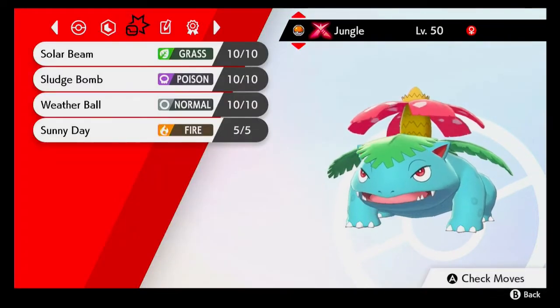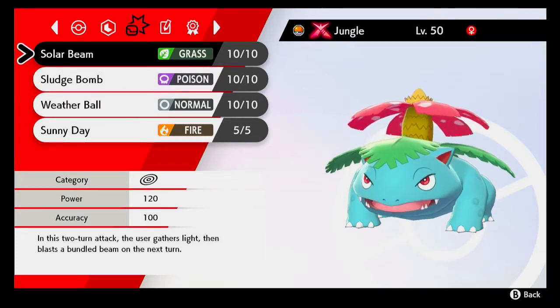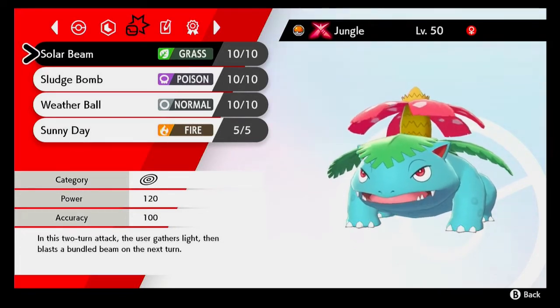For the moves we have Solar Beam. It's a grass move so Venusaur gets the STAB bonus and it just hits really hard. The only downside is that it takes a turn to charge when the sunlight isn't up. So if you're worried about not being able to get the sun up or the weather changing, Giga Drain is another nice option that lets you heal yourself.